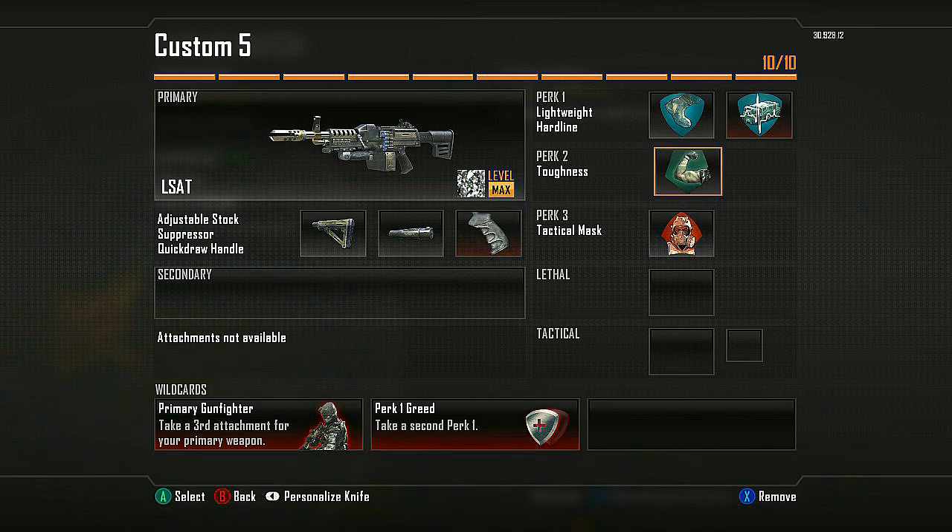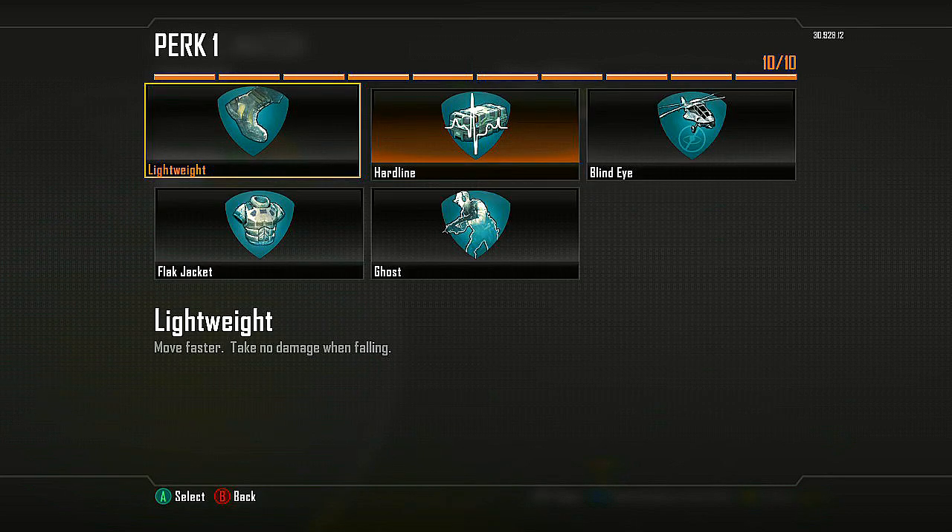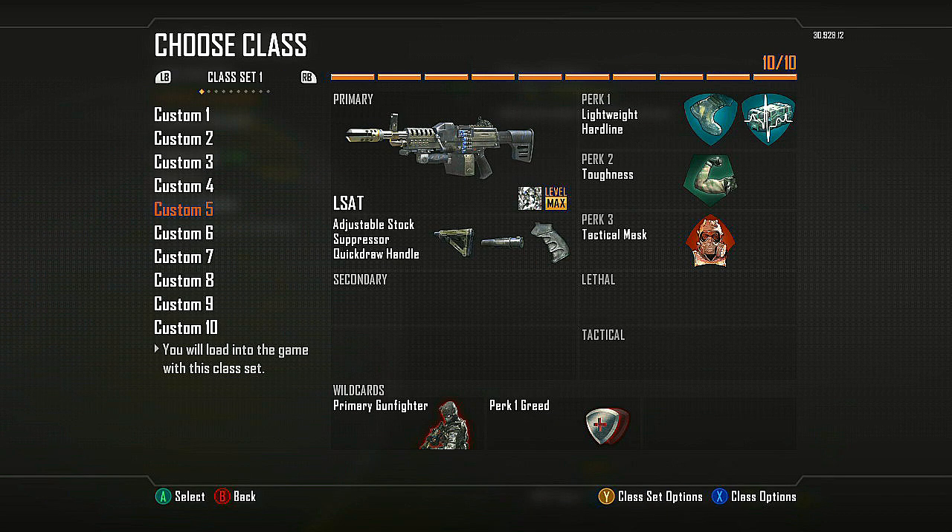Another key to this class is Toughness. You don't need Scavenger or anything else except Toughness — that way you can just spray through everybody. 100 ammo, you're an absolute tank. I really like this class. Sometimes I'll swap Lightweight for Flak Jacket but for the most part I run it with Lightweight to maximize my potential with it.